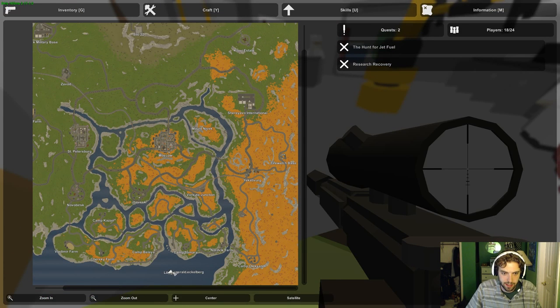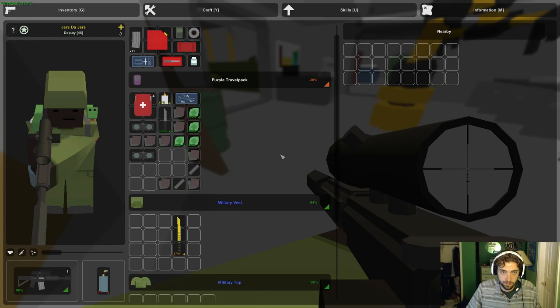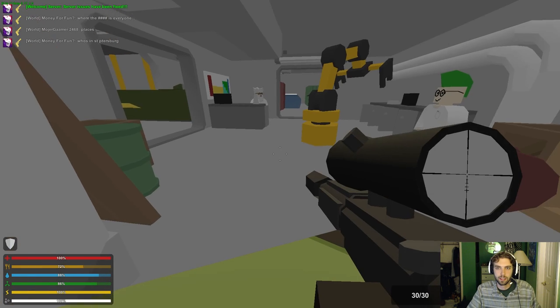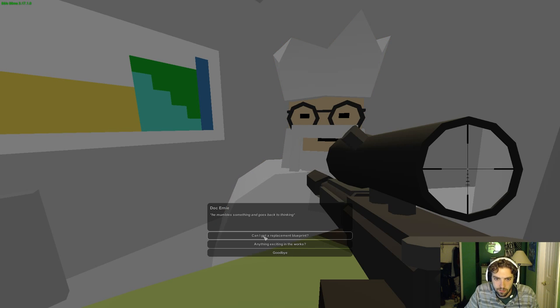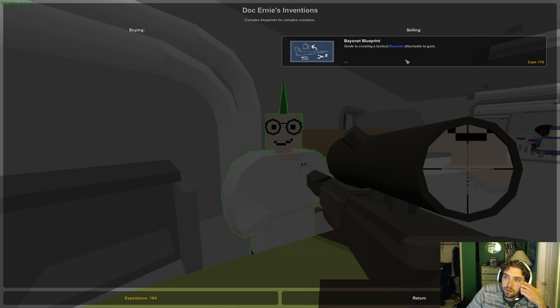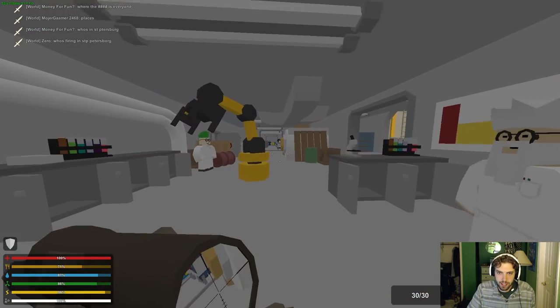We're probably going to burn through all our gas masks trying to do the research capsules on silo, but oh well, it'll be worth it. We need to make the bayonet too - I forgot about that. Let's see if he has anything else for us. The blueprint is 170 - wowzers, that is not cheap. We're going to take the boat and leave our other character here.